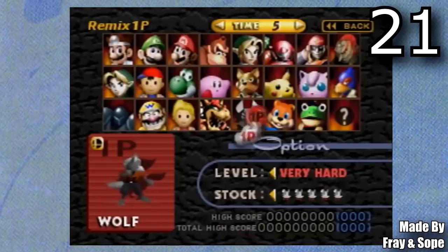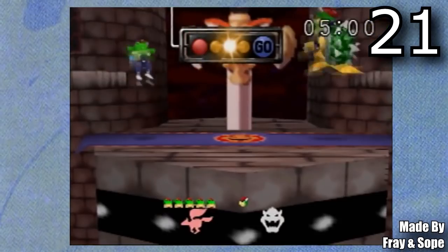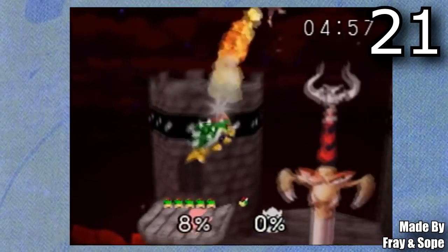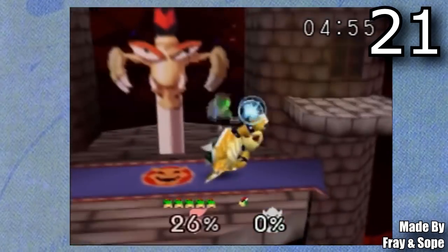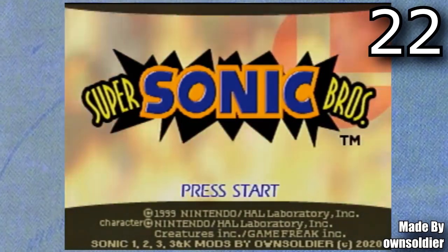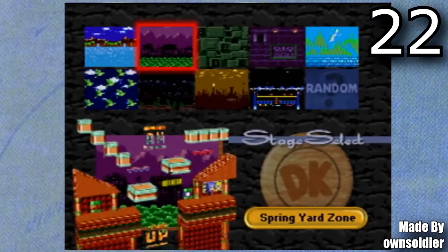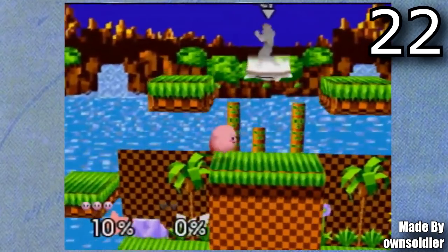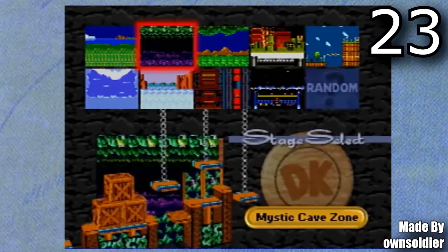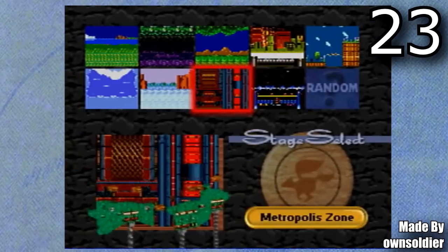Next up is an unofficial update to Smash Remix — Slippy in Smash 64, made by Frey and Soap. Although unofficial, it's definitely worth mentioning because Slippy has a bunch of really cool custom moves and a lot of work went into him. Now for two Sonic-themed stage hacks for Smash builds, both made by Own Soldier. First is the Sonic 1 mod, which adds a bunch of stages from Sonic 1 into Smash 64. Then there's the Sonic 2 mod, which adds stages from Sonic 2. If you like Sonic and Smash, this is definitely the mod for you.